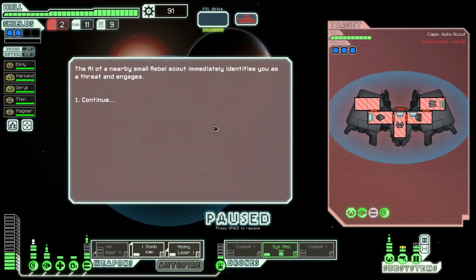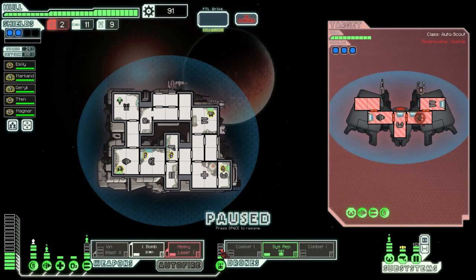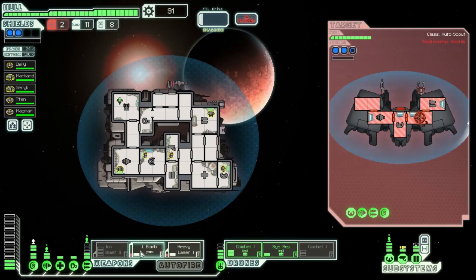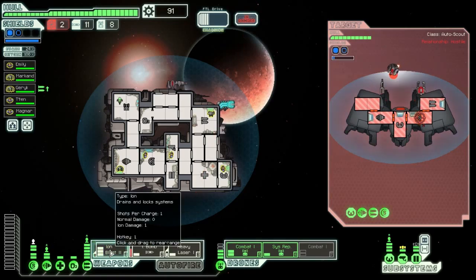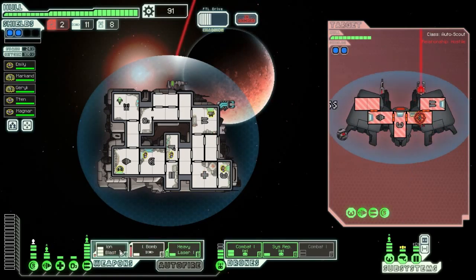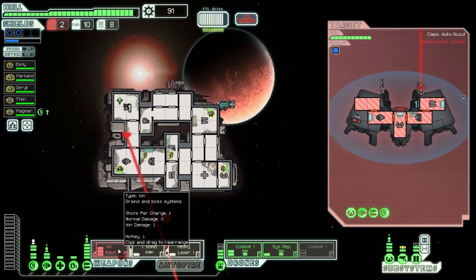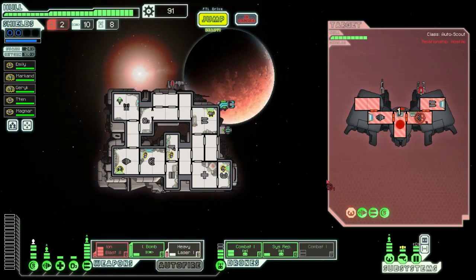We got some type of something going on. Ion bomb - I'm gonna get the shields out, obviously. I'm gonna hit the shields and then combat drone. I'm not going to use all the combat drones, just because I don't want to do that. It did not get through its defenses so it missed - which is not good. I've knocked one of its shields out. I could use the ion bomb, I'm not going to but I could.